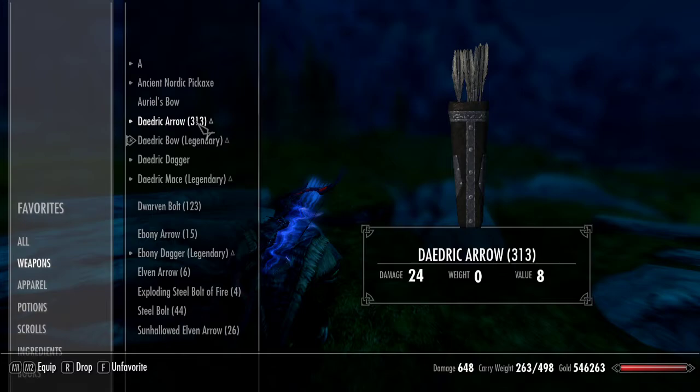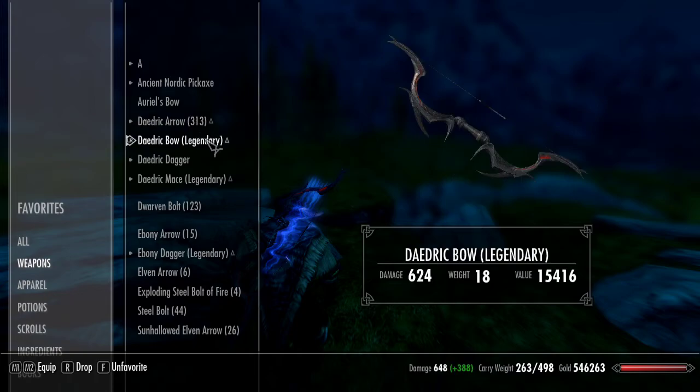It's nice for the early game, because you can get the Bound Arrows and have arrows that deal 24 points of damage really early on, which is pretty nice and useful. Although I can't use it right now, it is a really useful glitch. It's a bit tricky to pull off, but it's nice nonetheless. I'll see you in the next one.